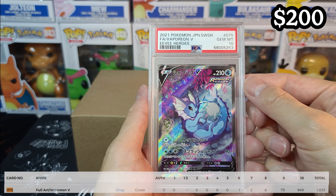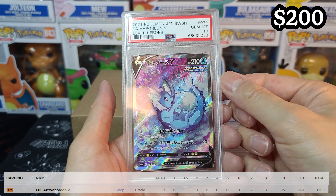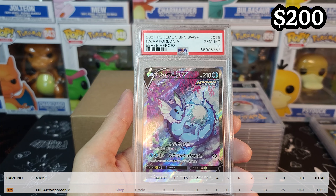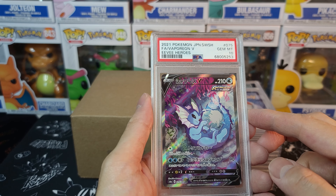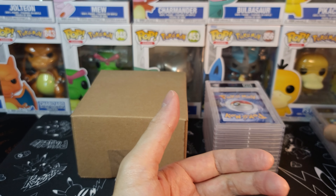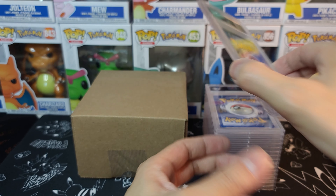We got Vaporeon in a 10. One of the OG Eeveelutions. Let's keep going.